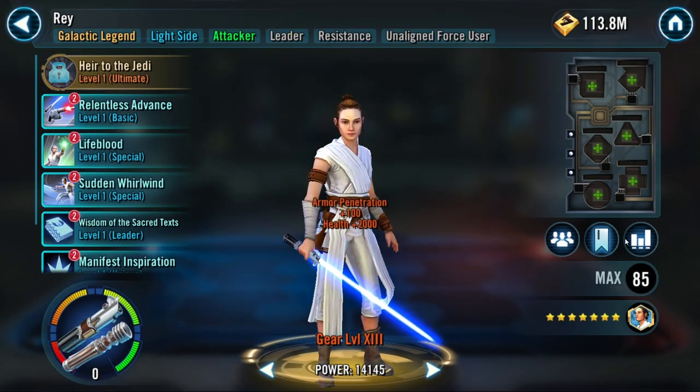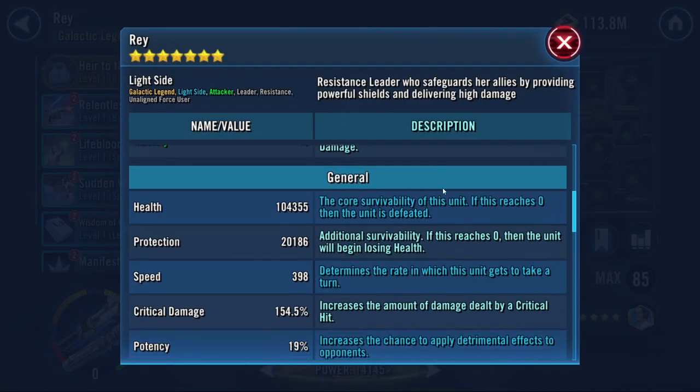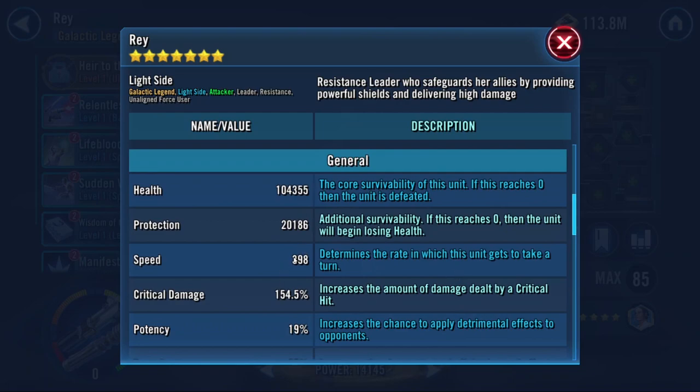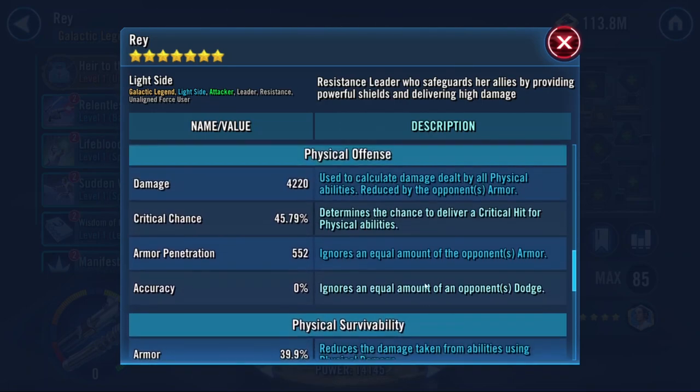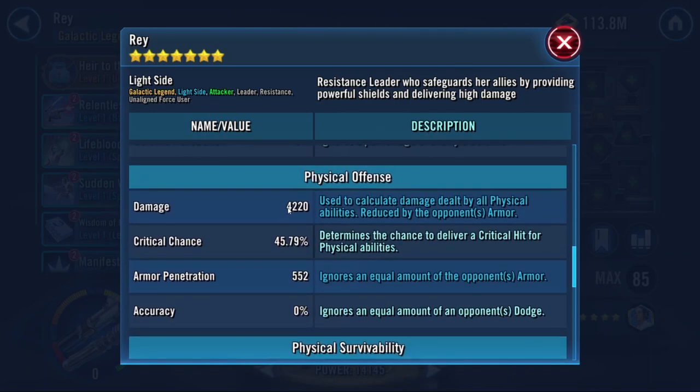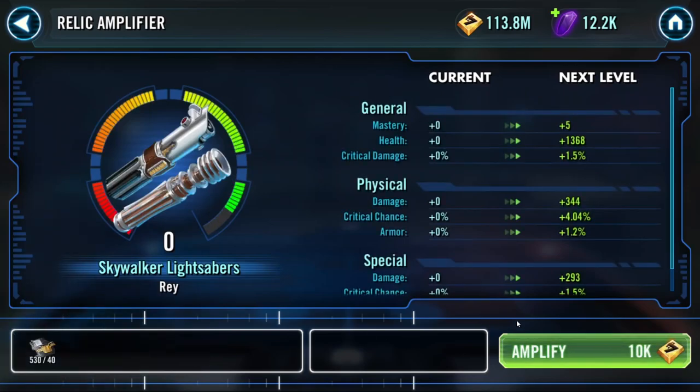Let's look at stats and push her to R7 then look at stats again. Base health is 100k - that's just juicy. Base speed is 398 - that's really good at relic. She's one of the slower GLs but she's not the slowest and she's not bad. Damage - we're gonna try to push that over 10k. Let's hit the relic levels first, then abilities.